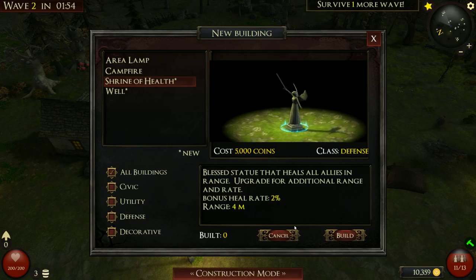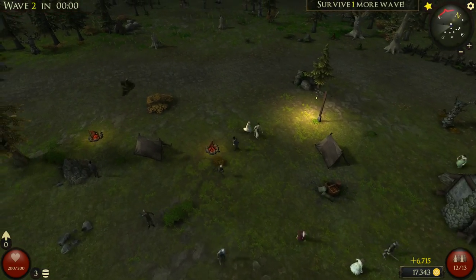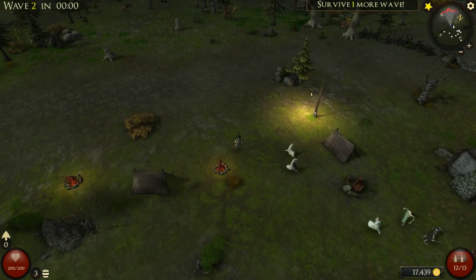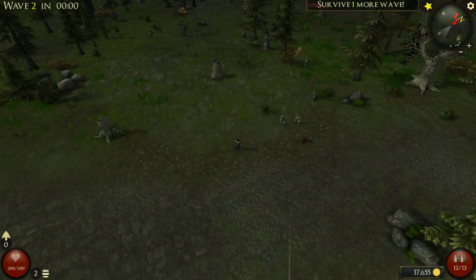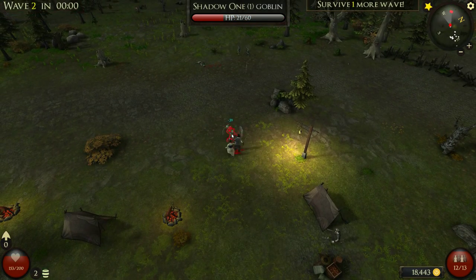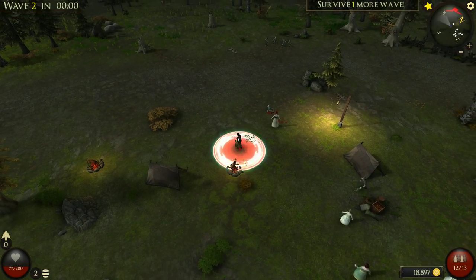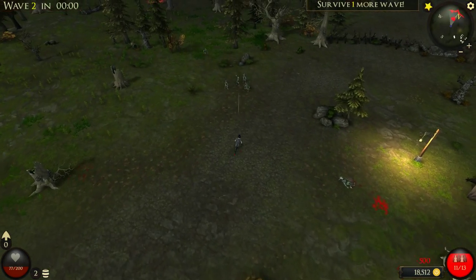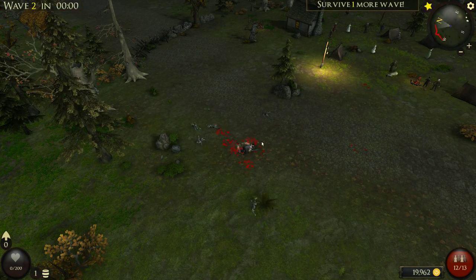Let's see what's next. Bless statue that heals all allies in range. You know what? Screw it — doesn't matter, I have plenty of stuff, I can probably survive through. Excellent. Fantastic. Ha ha! Ow. Ow. Oh, I died. Again. Nice.